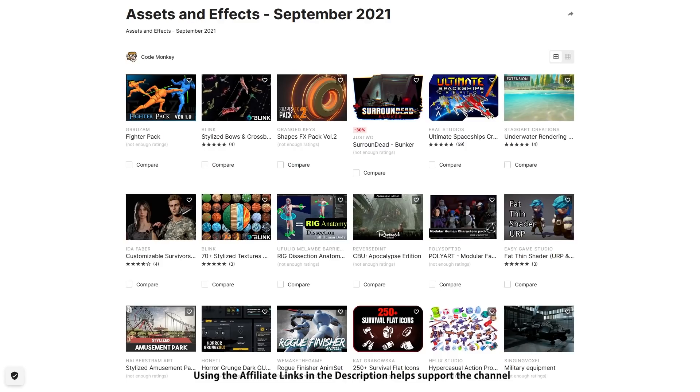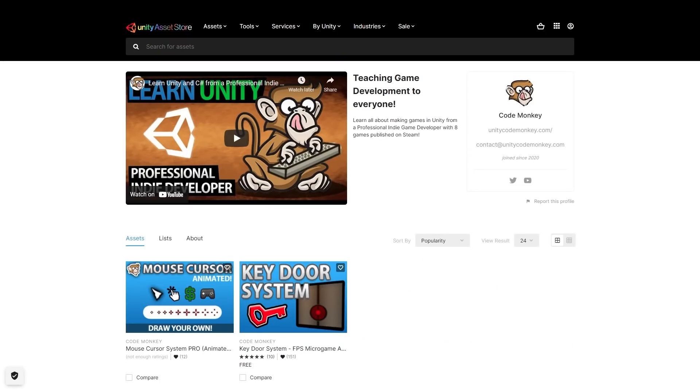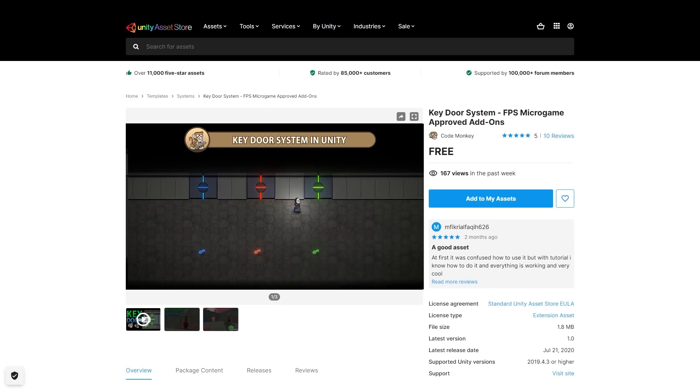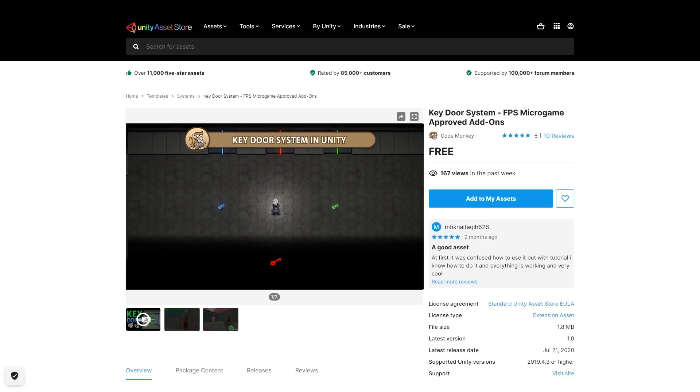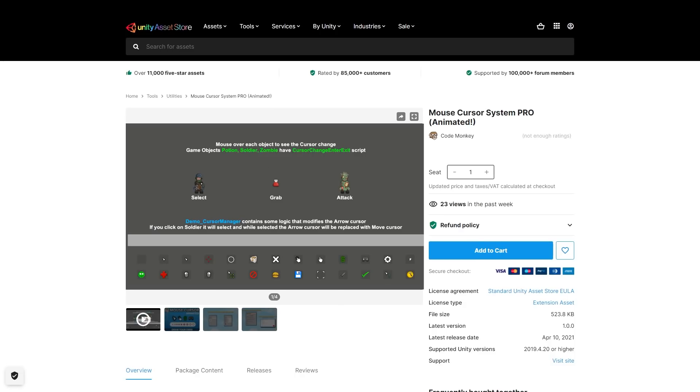There's links to the assets in the description and as a bonus you can use the coupon Codemonkey10 to get 10% off your order! Check out my own assets on the store — so far I've made the free Keydoor system, which is a super simple way to add keys and doors to your game, and the mouse cursor system pro, which is a very easy to use tool to help you create custom animated cursors to really make your game stand out!